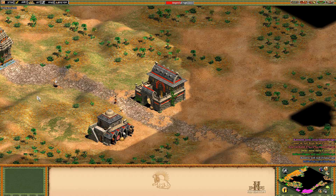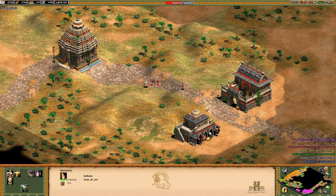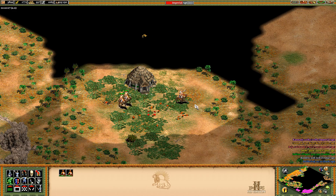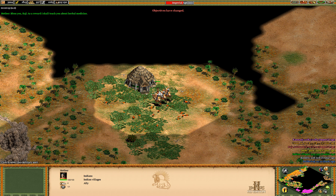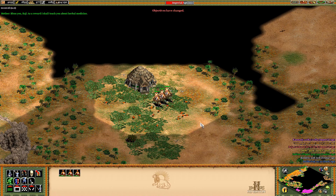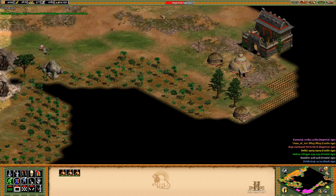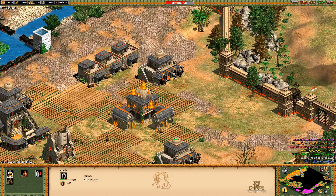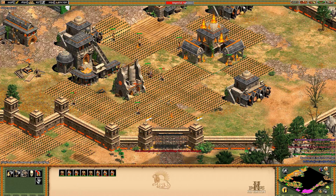Where are we at down here? He actually won — nice. Our relics are almost there, so we'll start working on this castle. As a reward for saving her, I shall teach you about herbal medicine. That was so not worth it. Oh, there's a man-at-arms inside my base.